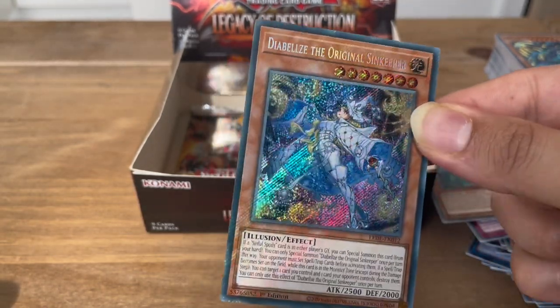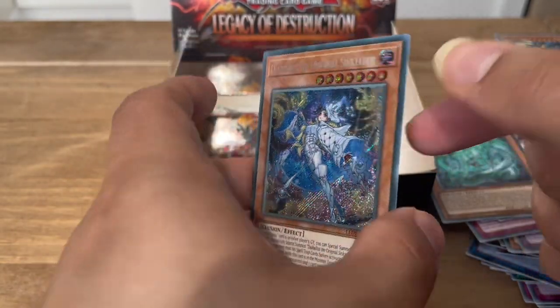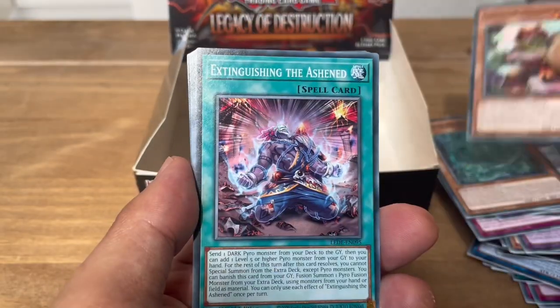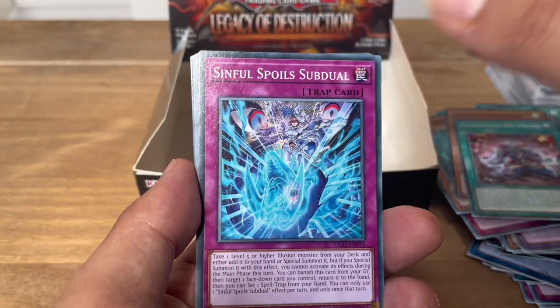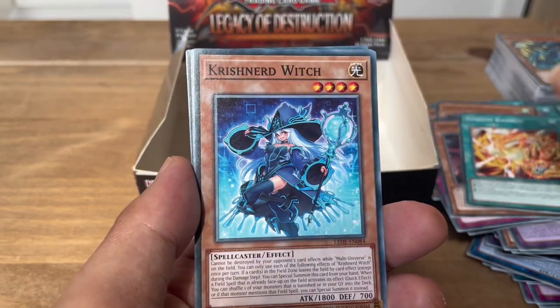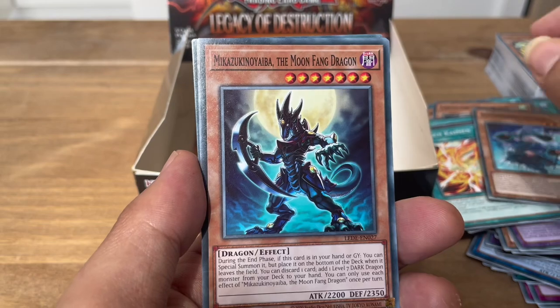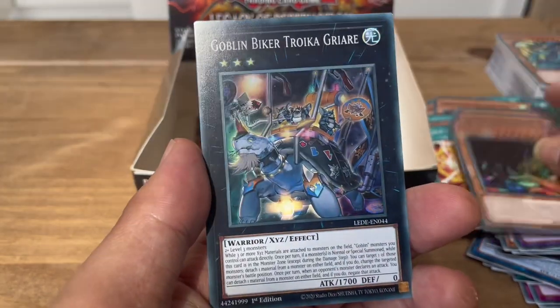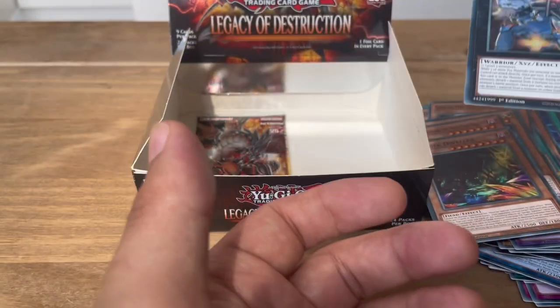That is awesome, look at this! Back looks okay too. Next pack: Cyclos the Circular Sprite, Extinguishing the Ashen, Sinful Spoils Subduel, Ragnarika Armored Lizard, Sangen Kaimen, Krishna'd Witch, Mikazuki no Yaiba the Moon Fang Dragon, Jungle Dweller, and Goblin Biker Troika Griar.